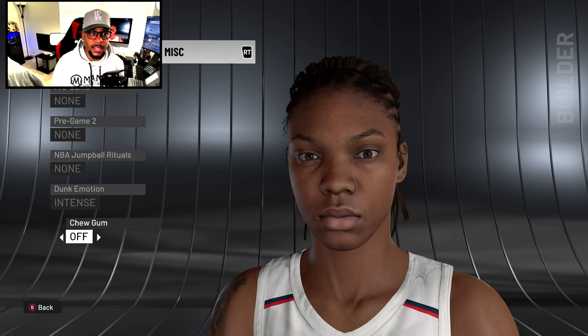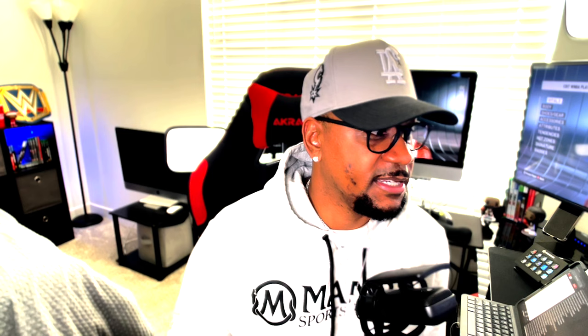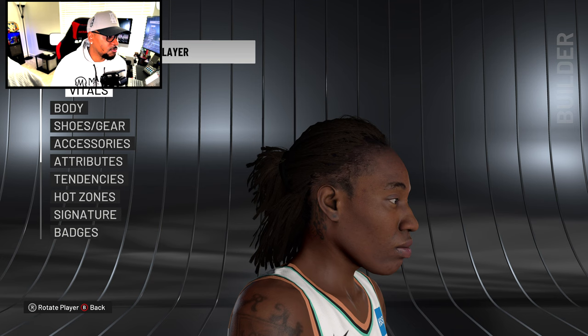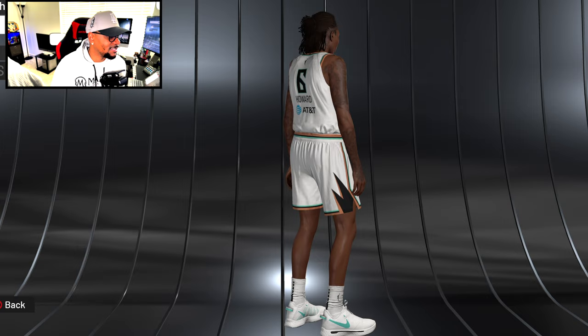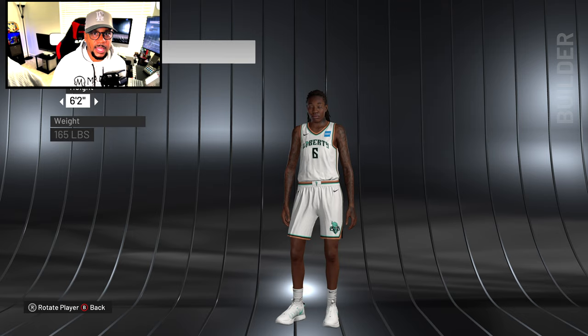Natasha Howard was updated in patch 1.12 for current gen and last gen. She's another player whose head position is a little low — hopefully 2K can catch that. The face looks great though — tats and everything is all there. Going to the body, she is super tatted up — she might have Kevin Durant-level tattoo coverage. This looks just like her.